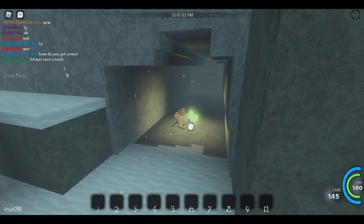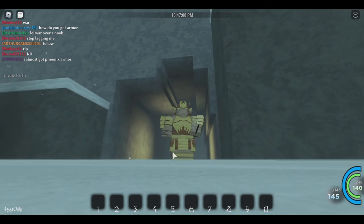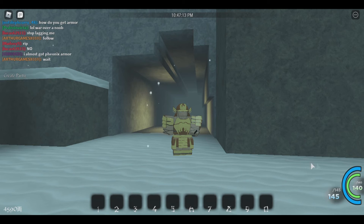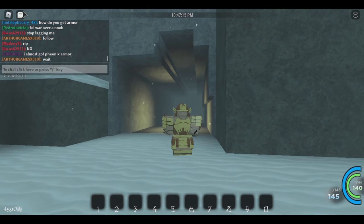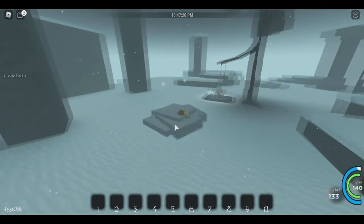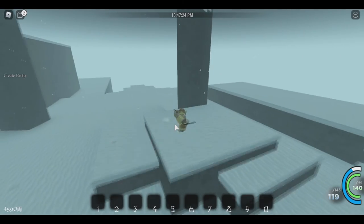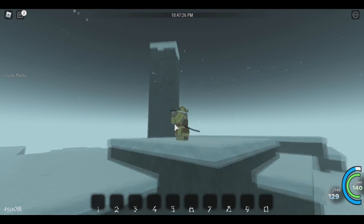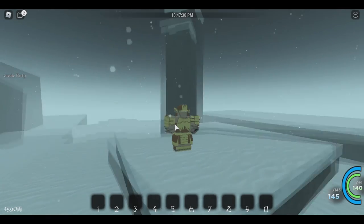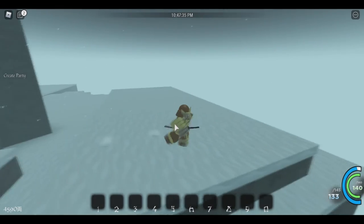Nothing happens if you tap him again. But this is how the armor looks — these are the stats. The stats are insane: 140 HP and 145 stamina. This is like the best armor you can get right now and I really do recommend you guys get it. The armor looks very nice, I'm not gonna cap. There's the showcase — well, the location for it. It's not really that hard: find the armor and go to the phoenix.